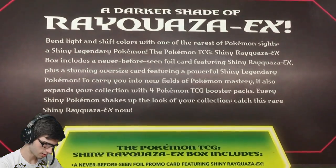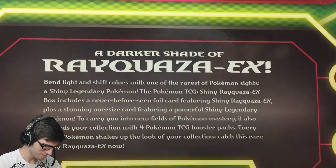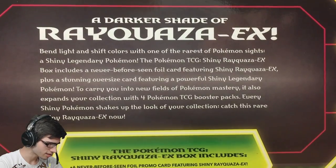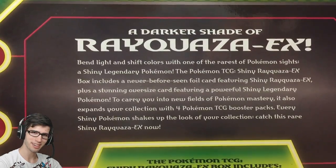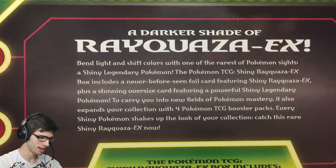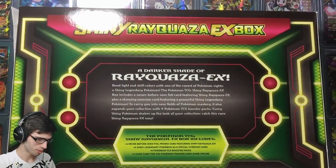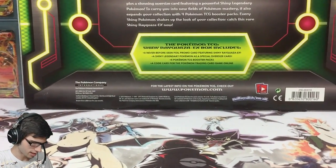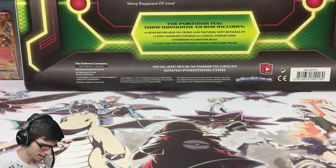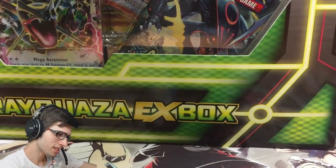On the back at the very top it says Shiny Rayquaza EX box, and then it says a darker shade of Rayquaza EX — lighter and different. Feel free to pause and have a read of that if you'd like. Anyway, I'm going to quickly adjust the camera and let's get into the collection box.